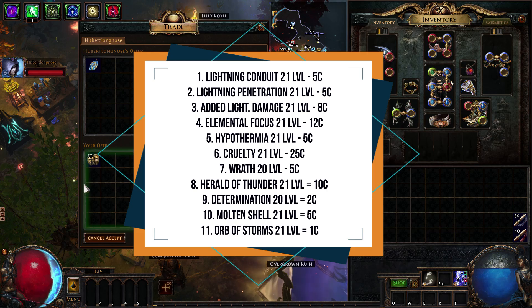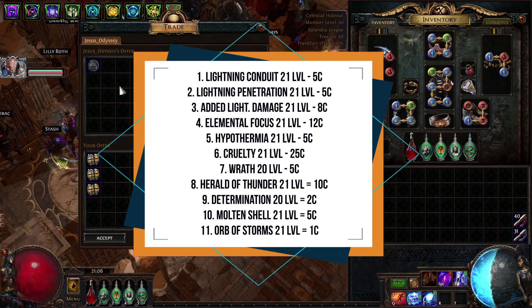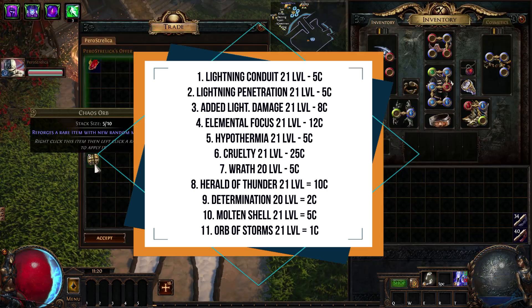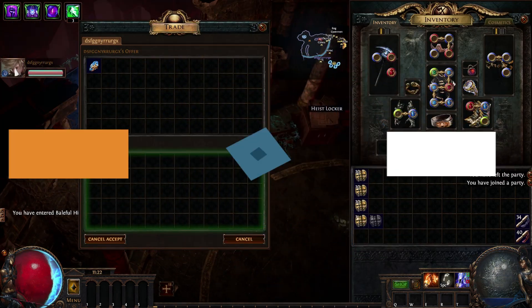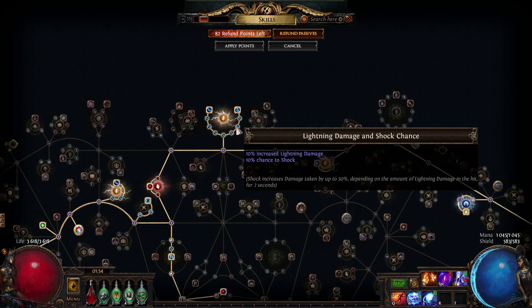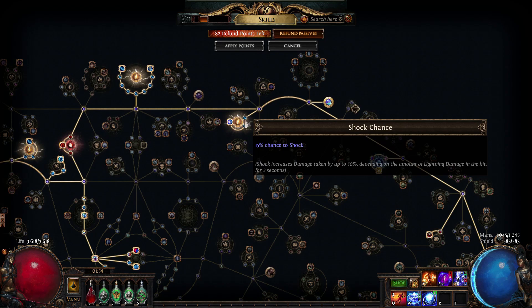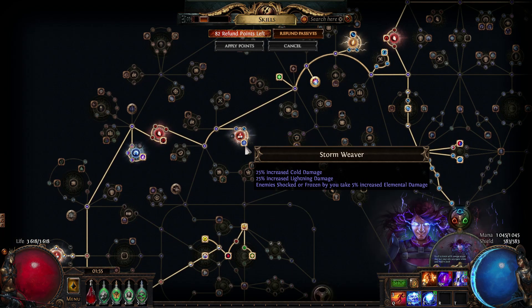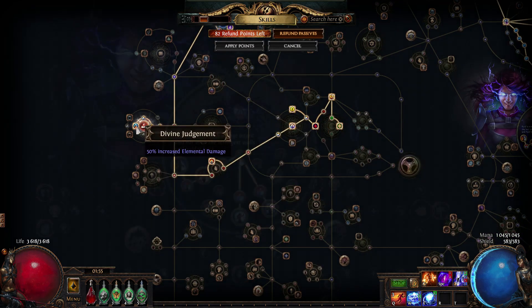From Auras I took Res, Herald of Thunder, Determination. Also Molten Shell on the left click button and Orb of Storms is very important too. In the skill tree I took all Lightning Damage Nodes, Mana Reservation, Casting Speed. Eldritch Battery is very important in our build for making our skills use Energy Shield instead of Mana.